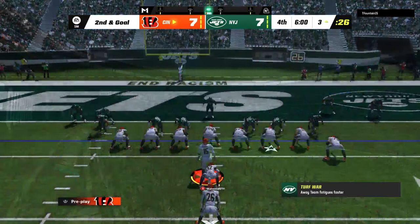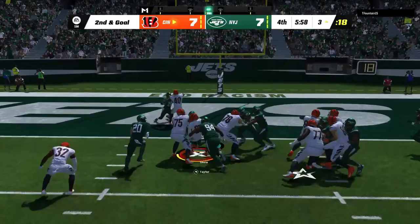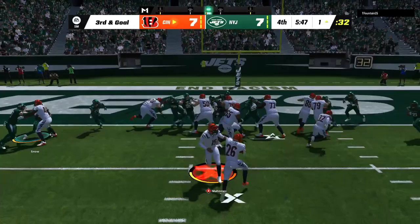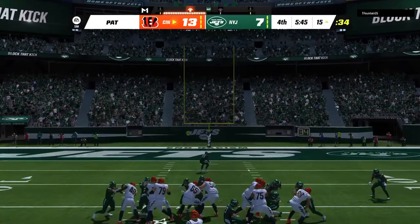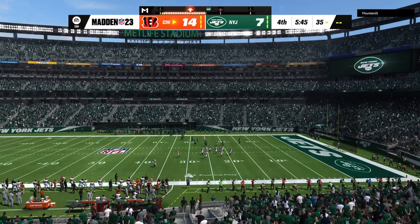They'll go again from the three here on second and goal. Taylor — he'll get down close to the goal line but not in, marked down at the one. Here's Taylor again and he is in — touchdown Bengals! Jonathan Taylor, his third rushing touchdown of the year, and the Bengals answer back with a touchdown of their own to break the tie and take the lead here in the fourth. Extra point by Koo up and good, and that makes the score 14 to 7.